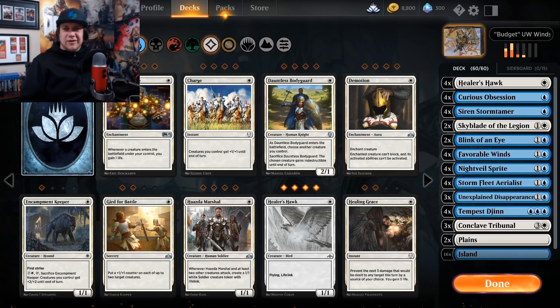We are playing a similarly bad deck, but this time it's a budget version. My version of budget was a challenge I imposed on myself to use only four rares as the maximum. My four rares are Tempest Djinn and the rest are uncommons. As you can see in the list, it is a blue-white Flyers deck built around the card Favorable Winds.